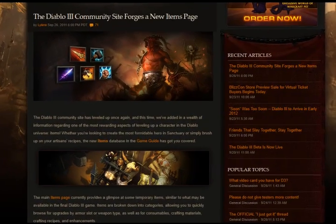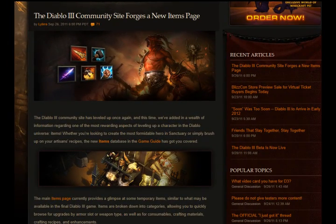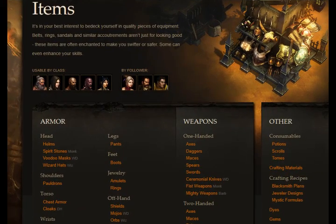You can check out items available in-game, so you can start planning out your item build, focusing on damage, survivability, bonus experience gain, or magic find.